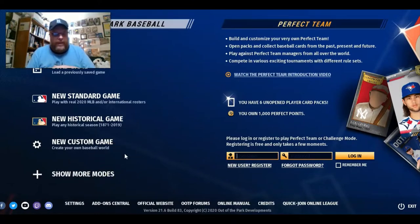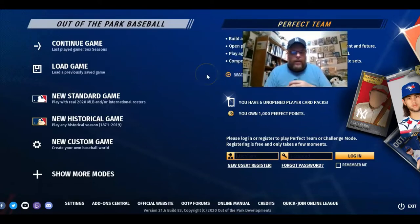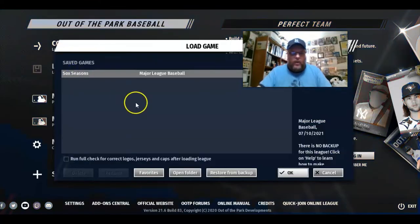Let's start our discussion by talking about Out of the Park Baseball. This is the main page for Out of the Park Baseball. One thing I want to point out is right here — 'New Historical Game' — and it says you can play any historical season from 1871 to 2019. That is one cool feature: you buy the game and you have every previous season all the way back to 1871.